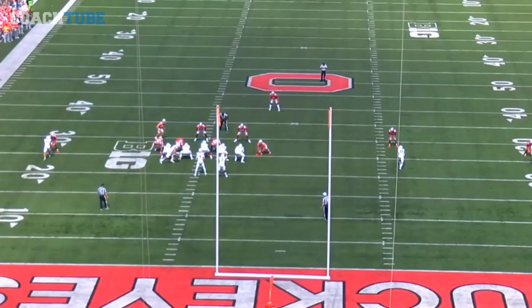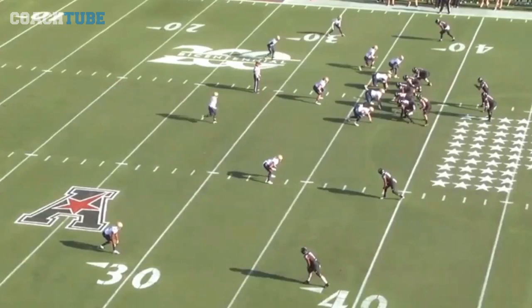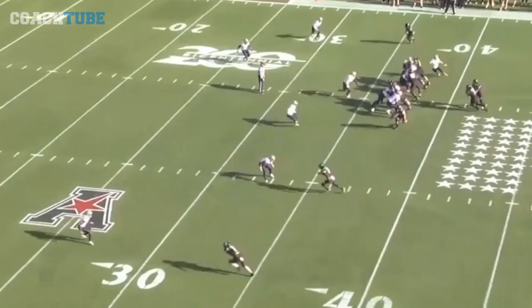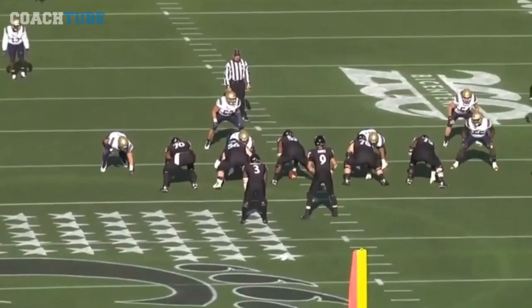You can kind of see through these clips how the triple option end of it kind of works off of the inside zone. Here's a detached two by two just kind of doing the same thing — just another way to disguise the same look. They drop the safety down, one high man, and try to use the defensive end to play two here.